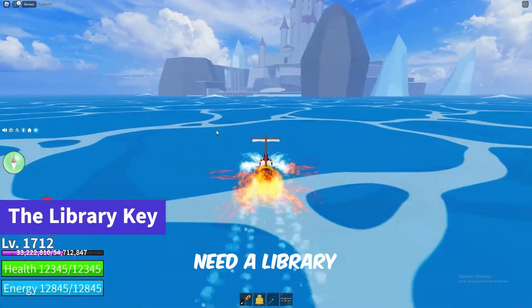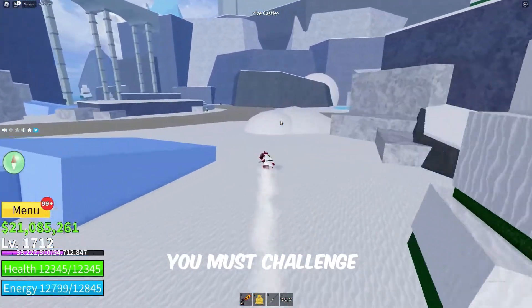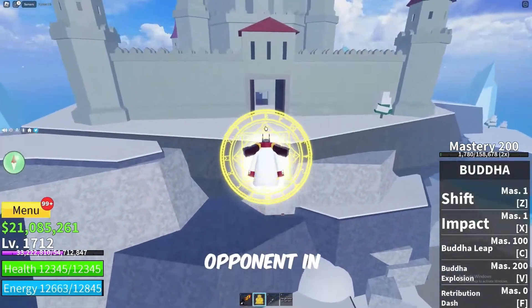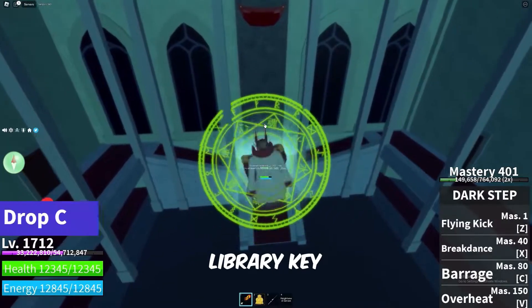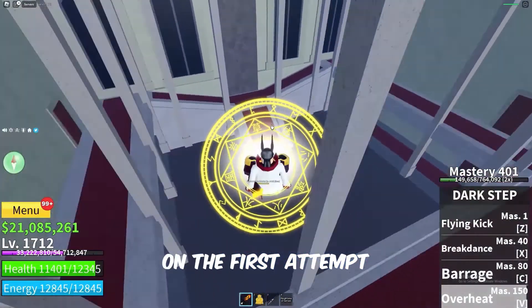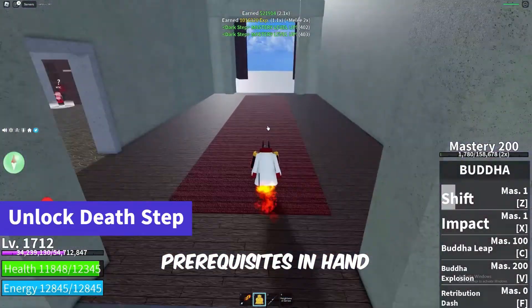Lastly, you'll need a library key to unlock the door to the Death Step. To obtain the key, you must challenge and defeat the awakened Ice Admiral boss. Find this formidable opponent in the Ice Castle, and with luck you'll get the library key with a 5-25% drop chance. Even if you don't get it on the first attempt, keep at it and the key will eventually be yours.